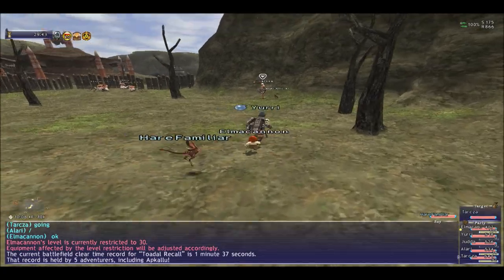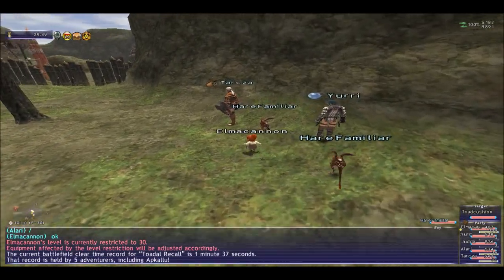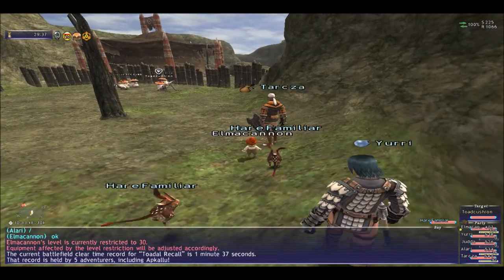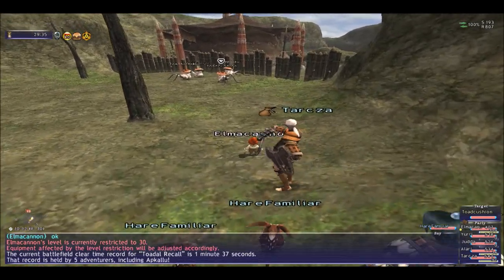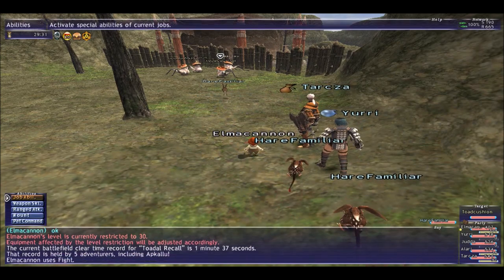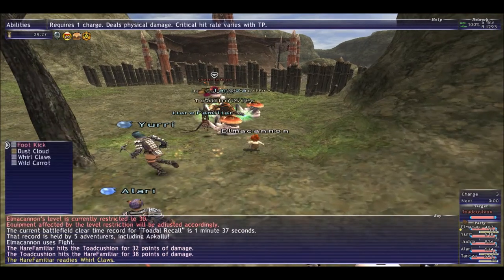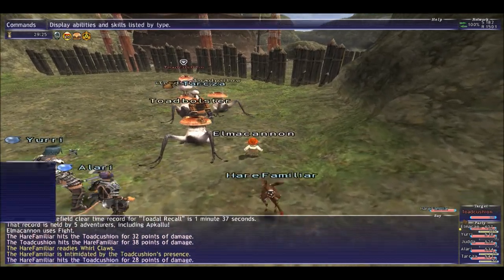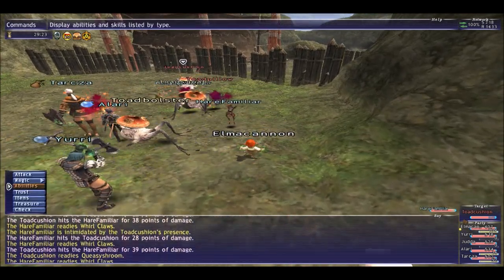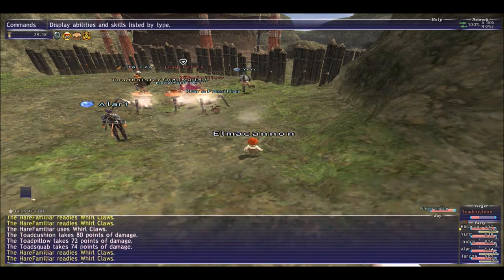It's very important — you can use 4 people for this BCNM, or 6 which is overkill, because you can have just a summoner. What we do is we send the rabbit to attack first and then we use Wild Claw over and over again, and they die really fast. It's a very easy BCNM.